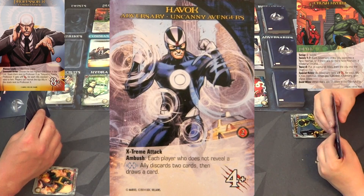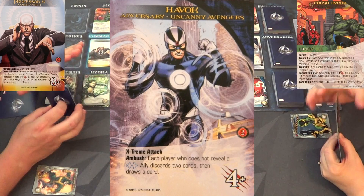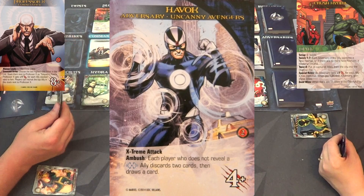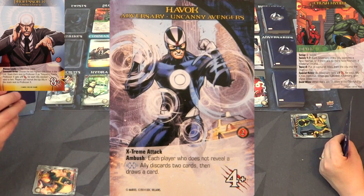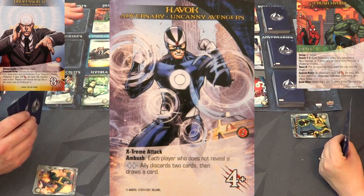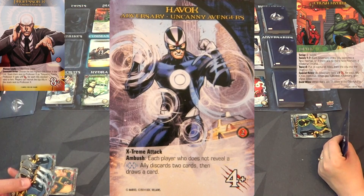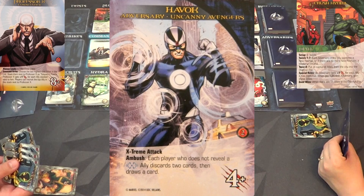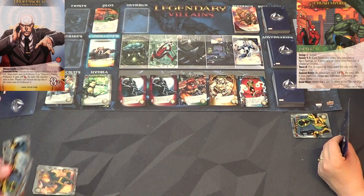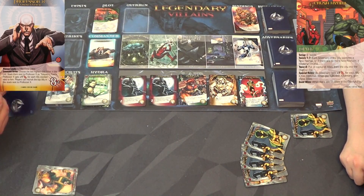Now Havoc has the keyword Extreme Attack. However many cards have that keyword, it increases their attack by that many. So Havoc by himself, nothing happens - but if another card comes out with that keyword, his attack increases by one because they're working together. Carmen, you've got one, two, three, four recruit - you know the Sabretooth is a really good card.